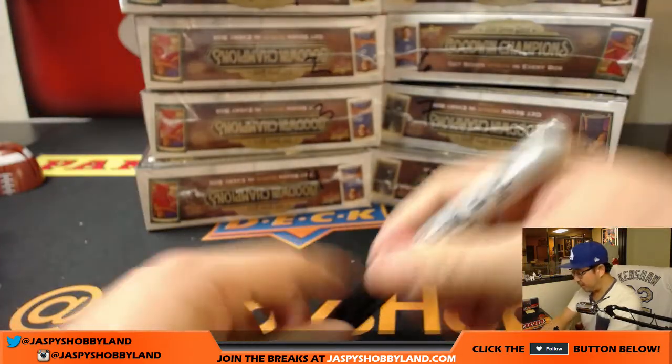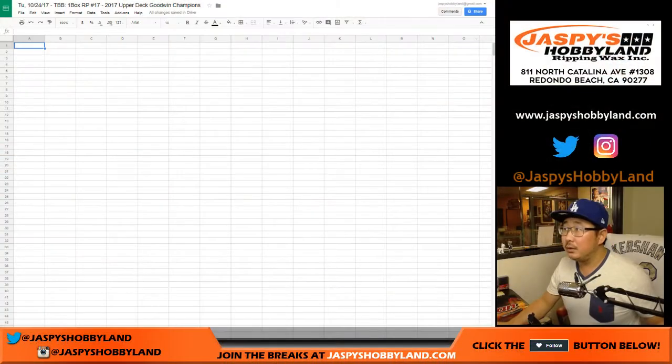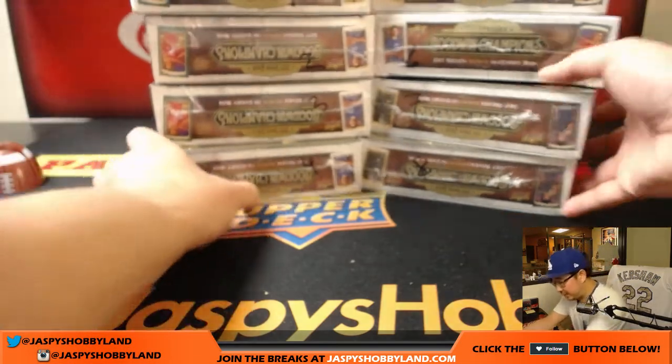We're going to select the box, open the box, number the packs, randomize names, randomize packs, and we'll go from there. So let's select box 1 through 8, generate a number — box 8. Simple as that.